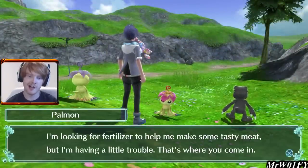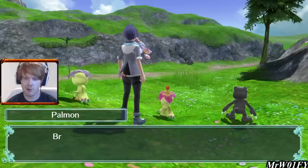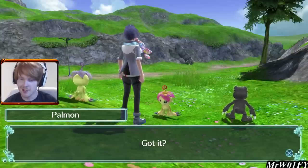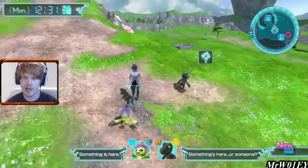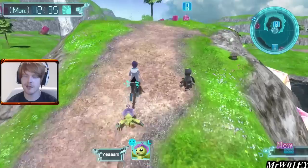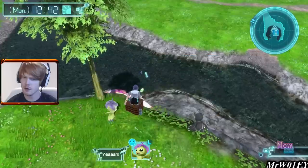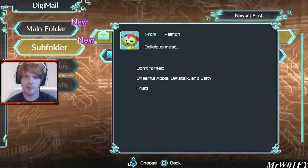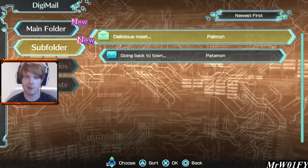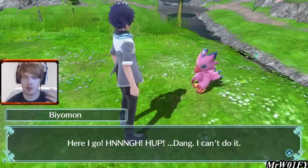Here we've got Palmon — let's chat and see if she's easy to recruit. She says she needs fertilizer to help make some tasty meat, and she wants a bunch of materials. We actually have some of them but there is one important one she requested that we don't have yet. Using our DigiMail we can check: Palmon needs a Digi Mushroom, a Cheerful Apple, and a Salty Fruit. We already have Digi Mushrooms and we also picked up a Cheerful Apple a moment ago, so we just need to find that one Salty Fruit.